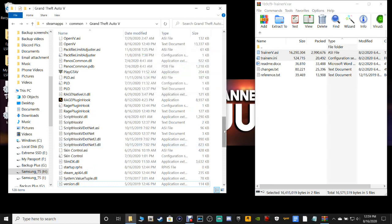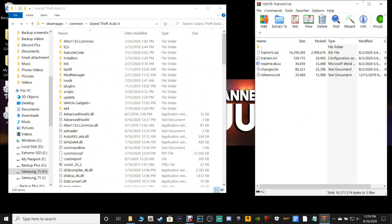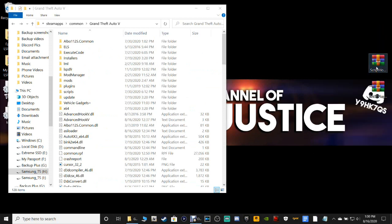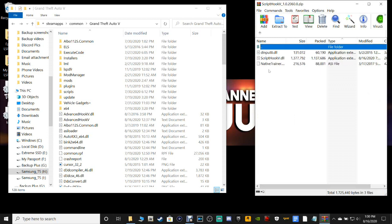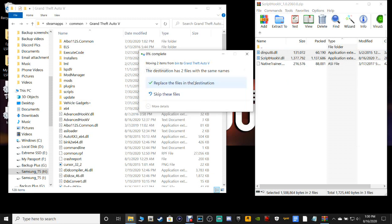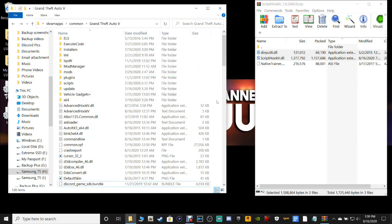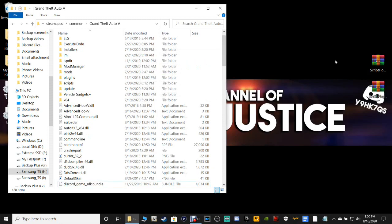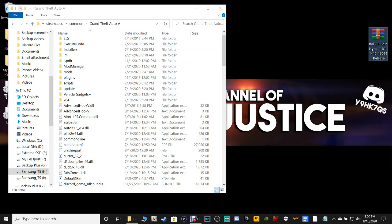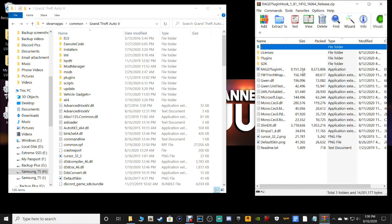You're probably going to have another trainer in there already, so replace the old trainer with the new one. Open up your Script Hook V — this will also ask you to replace files. Do not put in the native trainer, just Script Hook V and dinput8. Grab both of those, pull them into your main directory, drop them and replace them.